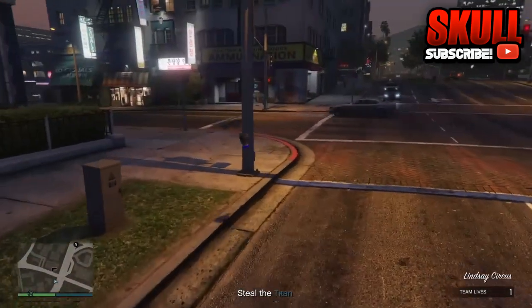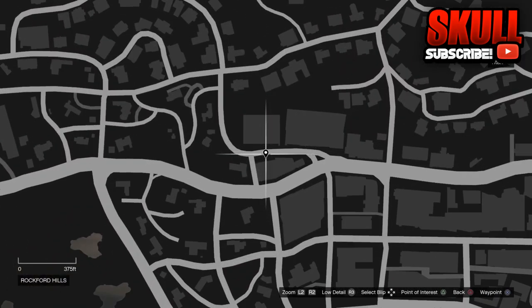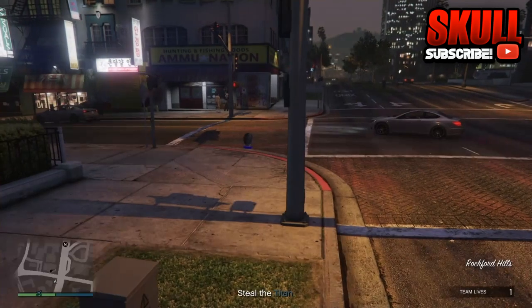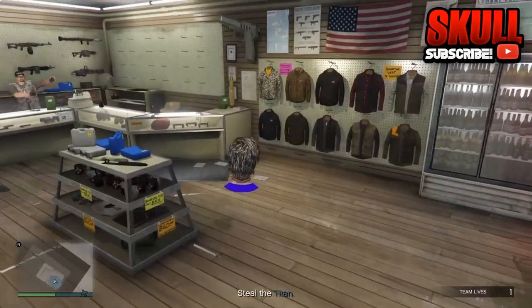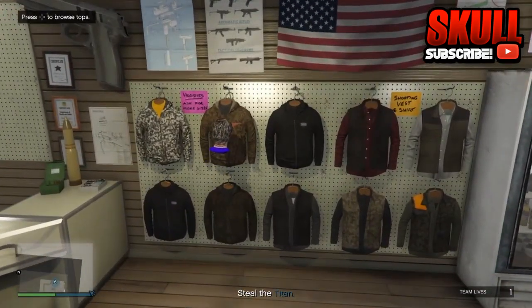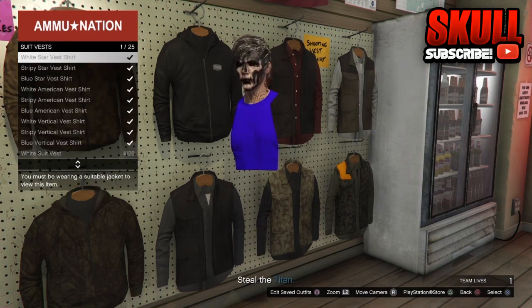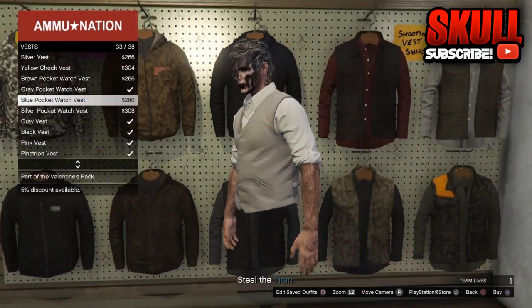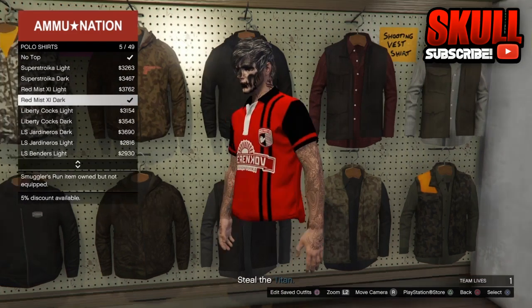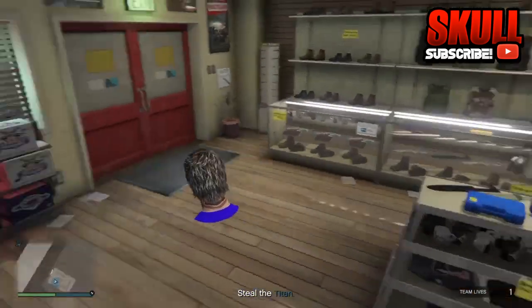Now you can go to the ammo store or you can go to your apartment. Before you do this glitch, put a waypoint to your apartment. If you want to put pants, shoes, and all that on — whatever you want — you'll need to go to your apartment. Once you pick any shirt you want, your legs will still be invisible — the bottom of your body will be invisible.